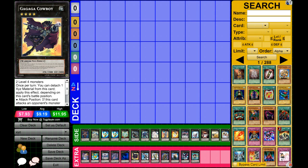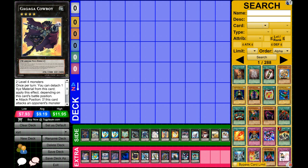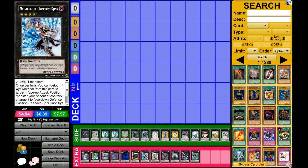Next up, Gagaga Cowboy. He's pretty good because, just like Acid Golem, he's the rank four that can essentially deal with 3,000 attackers. When he's in attack position, this card gains a thousand attack and the opponent's monster loses 500 attack during the damage step — basically making him a 3,000 attacker. He also has another trick: when he's in defense position, you can detach one material to inflict 800 points of burn damage. So if your opponent is at very low life points, you can just burn them and win. He has 2,400 defense too, so I like the flexibility of this card.